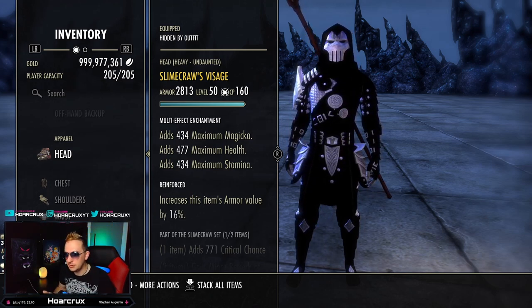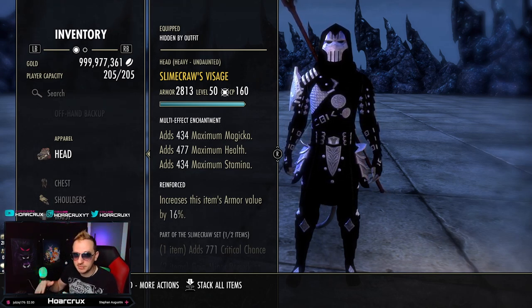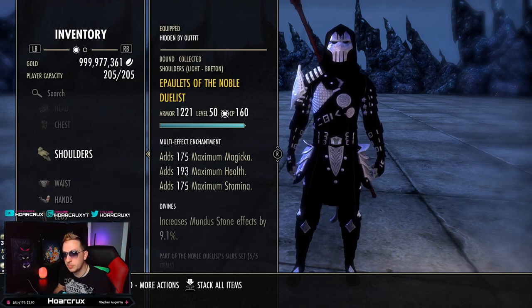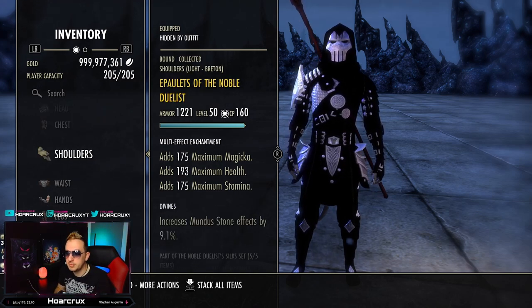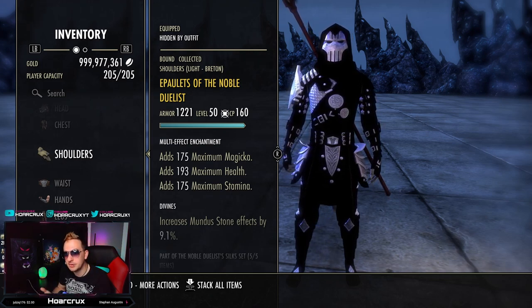If you want to optimize this further for bombing, you would not go with Heavy Reinforced. You would do Medium with Divines, and then you would have a Max Stamina Enchantment on this, because we are stacking Max Stamina on the build. We have a one-piece Noble Duelist on the body. If you want to play a ranged variant, you will slot Undaunted Unweaver instead of Noble Duelist.